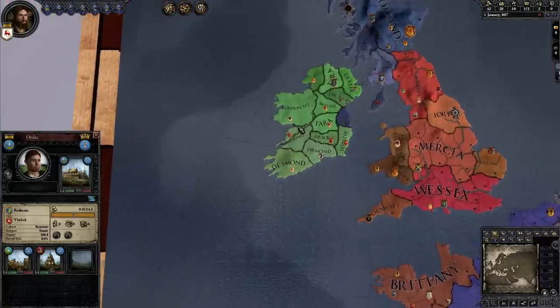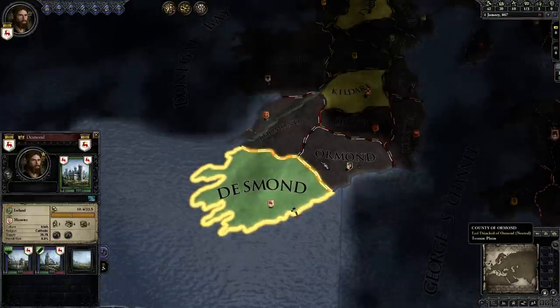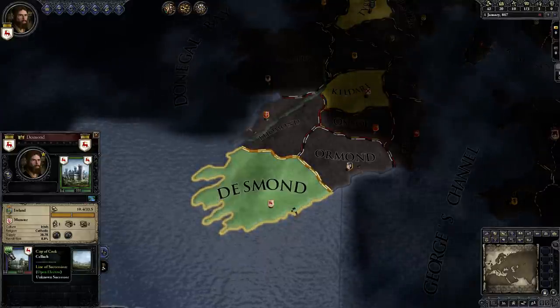Just press the E key a whole bunch of times and you'll end up looking at your own country. We are over here — this represents the extent of our realm — and these are the two vassals: the Bishopric of Cloyne and the City of Cork.